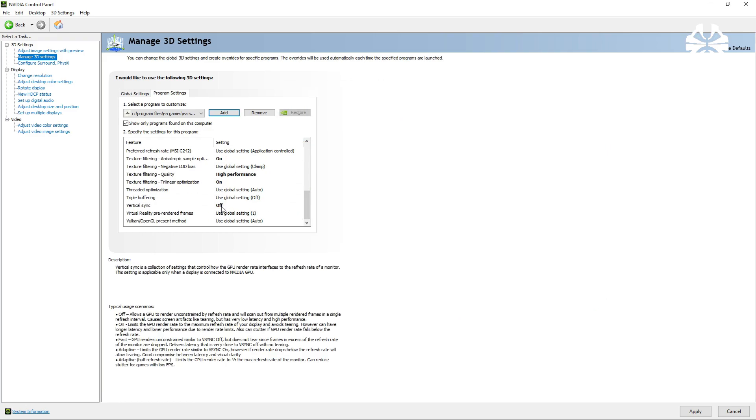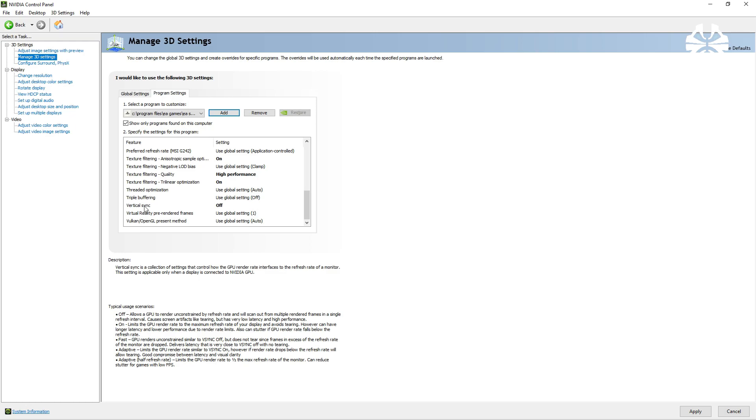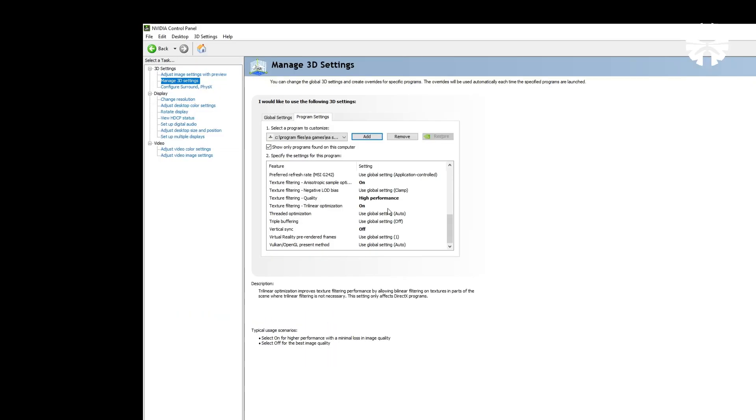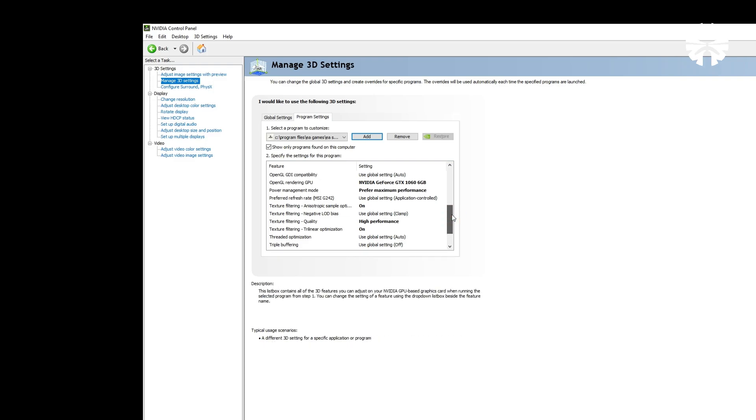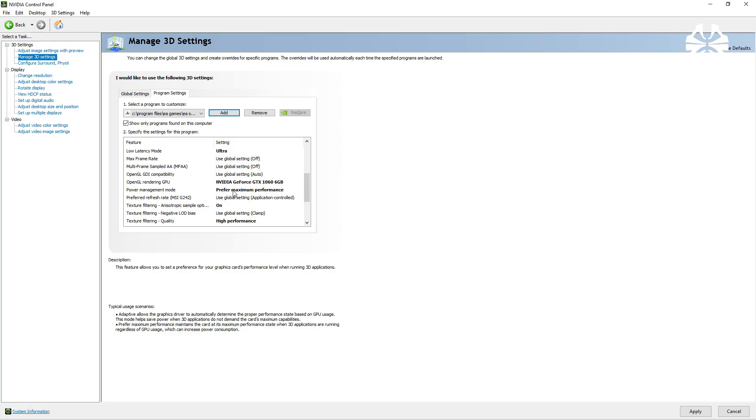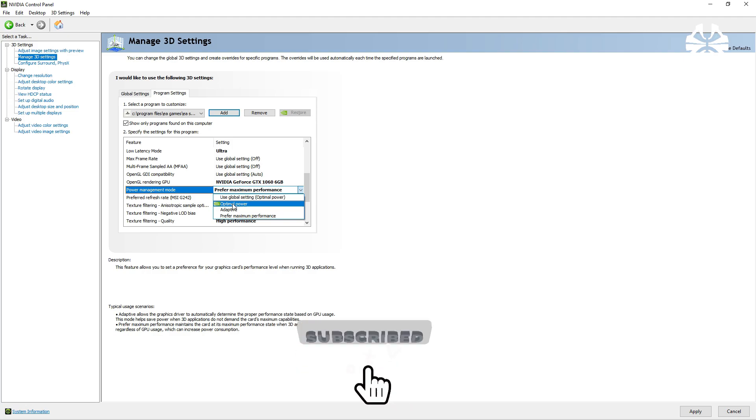First, turn off V-Sync. If you're playing offline games, V-Sync is fine, but I recommend turning it off for online games. Then set Texture Filter Quality to High Performance. For Power Management, set it to Prefer Maximum Performance. Please check your GPU temperature and usage while in game — if your GPU hits high temperatures, change it to Optimal Power for better performance. It depends on your GPU.